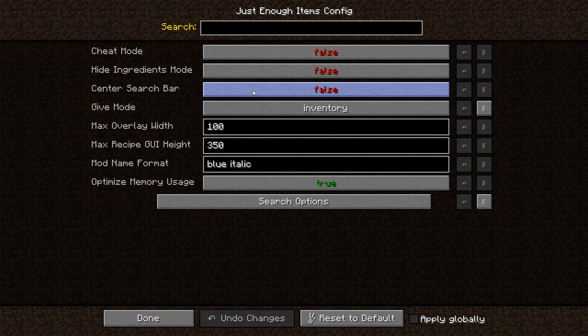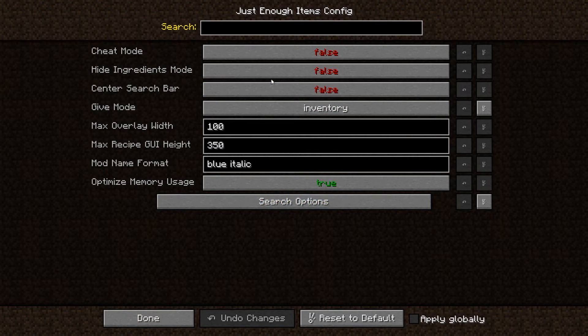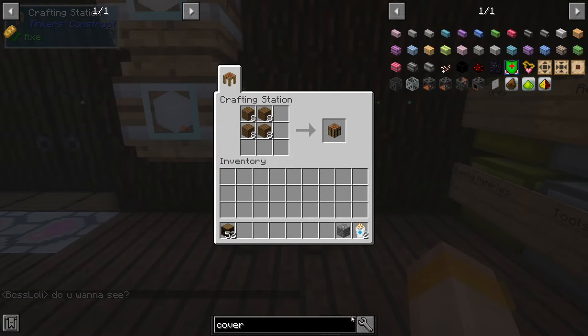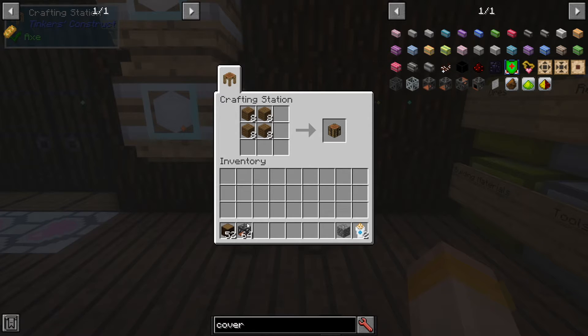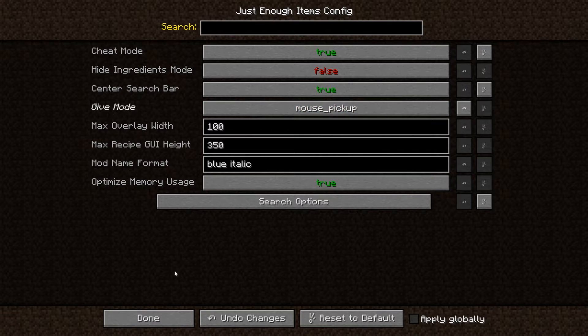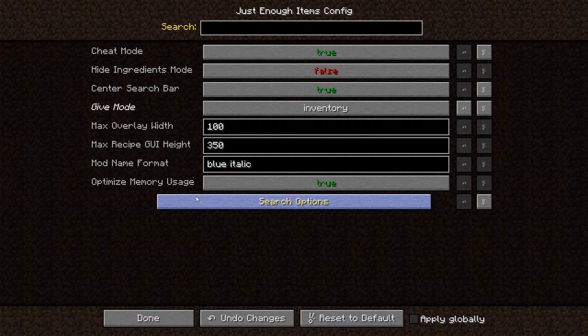The old version, Not Enough Items, used to have the search bar in the middle. If you don't like the search bar on the right, you can turn this to true and it will move it to the center of your screen. Give mode will work when you're in cheat mode — you can change it to give items straight into your inventory, or set it to mouse pickup and then the item comes to your mouse and you can click to delete.